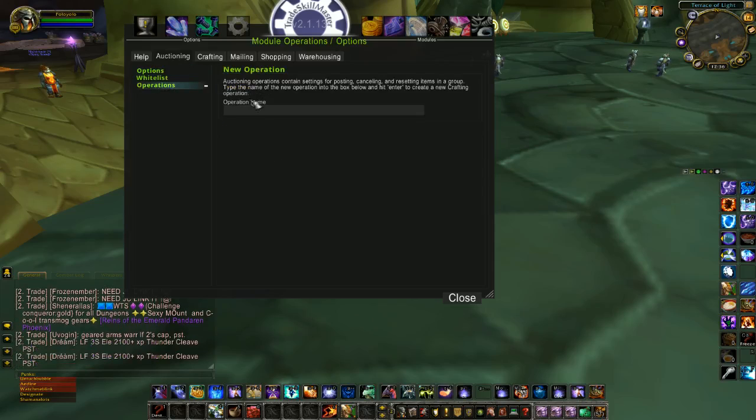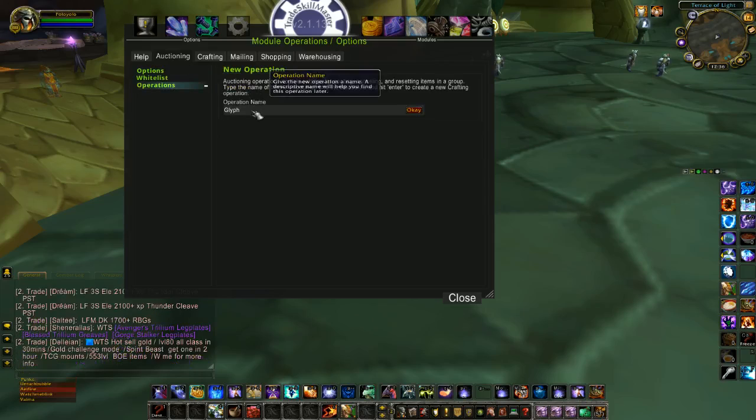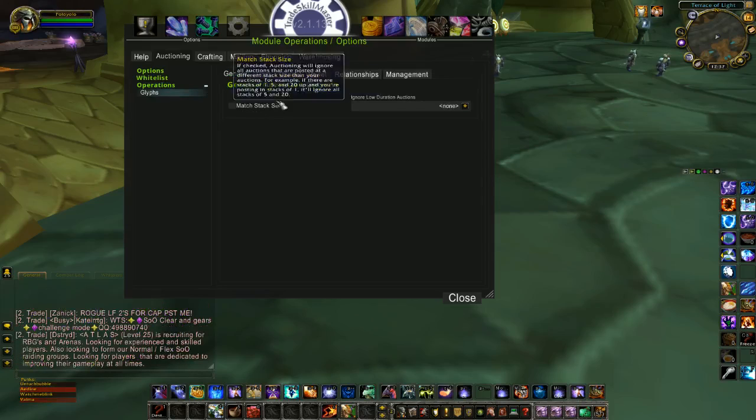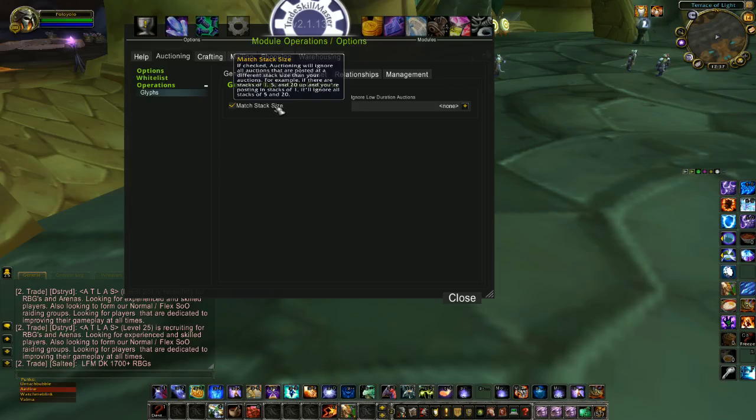Click on Operations and give it a name. I like to use a name I'll recognize, but you can use operations for multiple groups, so use whatever name works for you. I like to just use 'glyphs.' I also want to match the stack size — this means if somebody posts a stack of two or three glyphs cheaper, I don't want to undercut them, I only want to undercut singles.